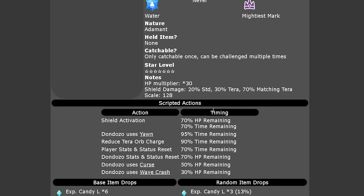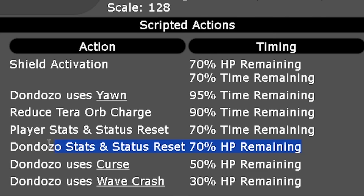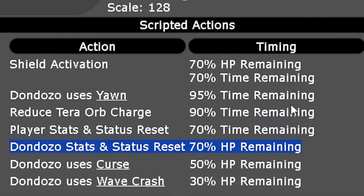The key battle details: at 70% HP remaining or 70% of the timer remaining, the shield will activate and the player's stats will reset. Because of the Unaware ability, we don't need to worry too much about our own stat resets — it's the Dondozo resetting its own stat drops that we really need to pay attention to. At 95% of the time remaining, it will use Yawn, that two-turn move that can put you to sleep — something to be aware of so you don't lose momentum. At 90% of the time remaining, it will steal some of your Tera Orb charge, slowing down your ability to Terastalize.